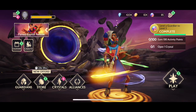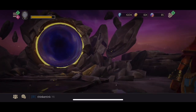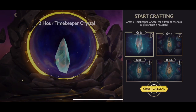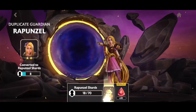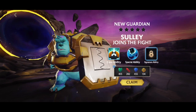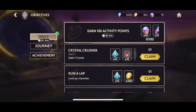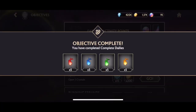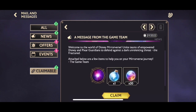We're crafting our first timekeeper crystal — you have to start with the two-hour one. We open it and get ourselves a two-star Rapunzel. From the objectives, we also get a two-star Sully. We're claiming all of these objectives — there are so many to claim and it's just so many extra rewards.